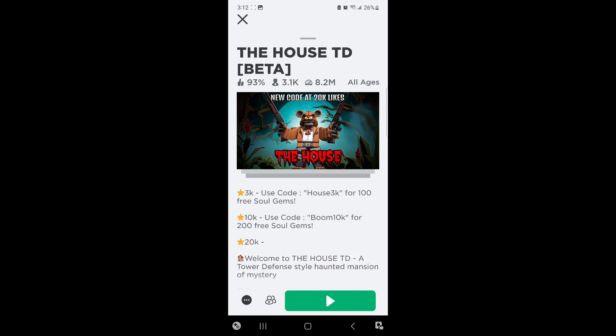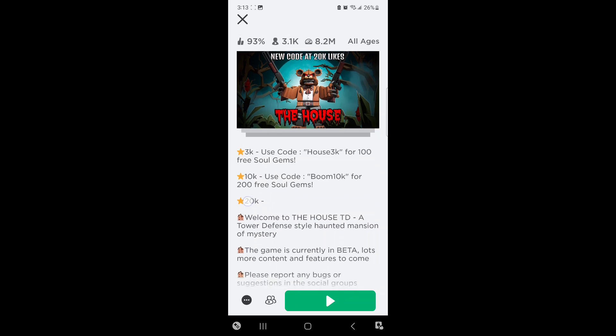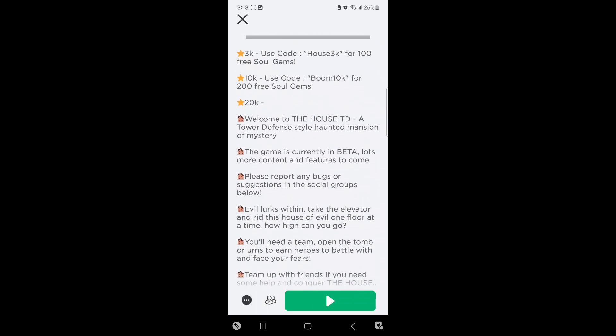What's going on ladies and gentlemen, welcome back to the channel. It is October 30th, literally one day before Halloween. I wanted to make a gameplay with something very Halloween-ish and very new-ish. This game is a combination of both — it's new to me because I never played it, it's also in beta. It's Halloween themed and the name is called The House Tower Defense. It's a tower defense style haunted mansion of mystery. Evil lurks within — take the elevator and rid the house of evil one floor at a time.